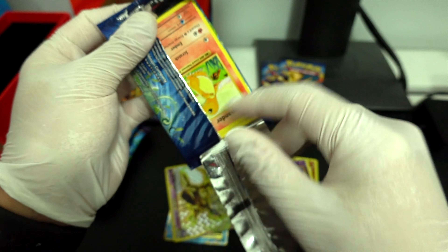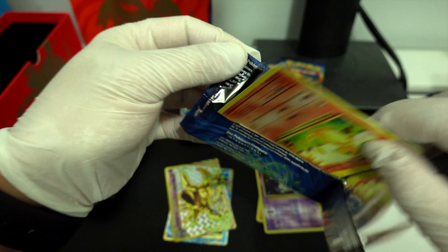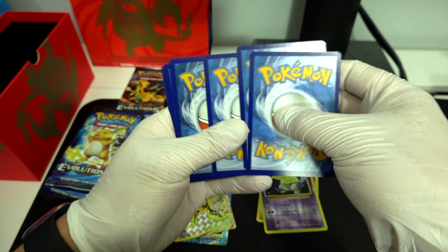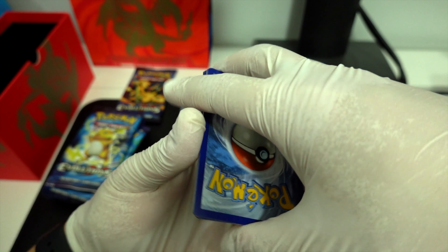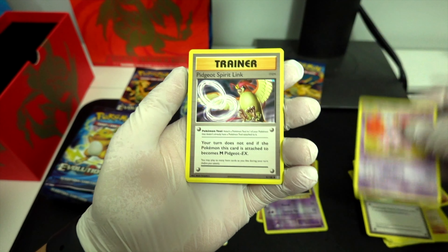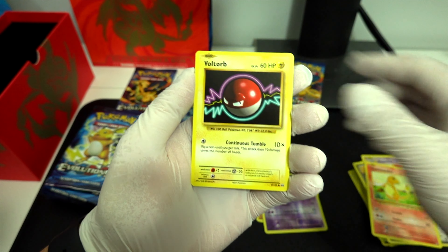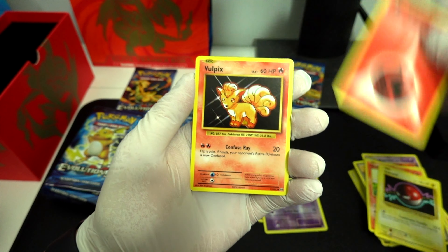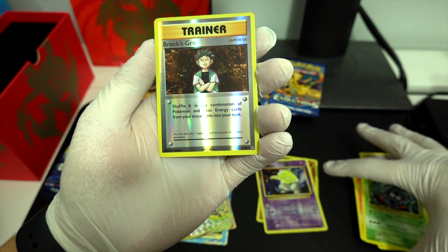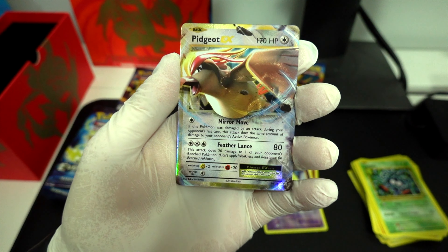Ooh, Charmander pack. Switch. Nidorino. Charmander. Voltorb. Fire Energy. Vulpix. Tangela. Brock's Grit. Reverse Hollow. And a Pidgeot EX.